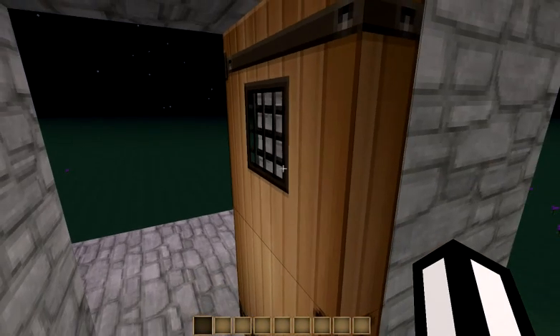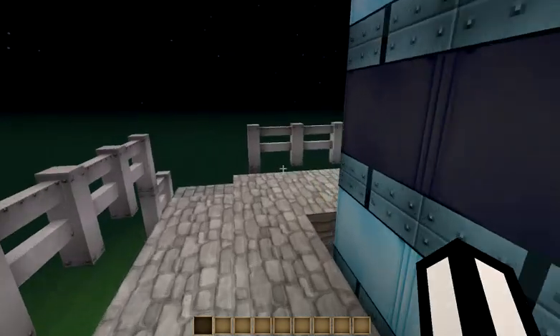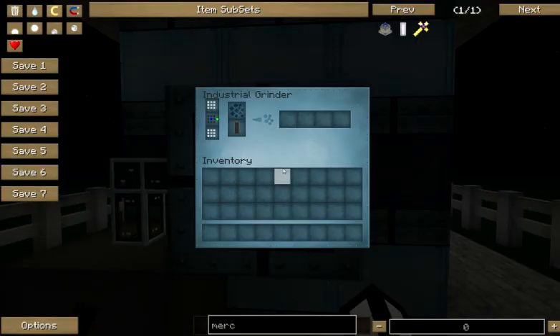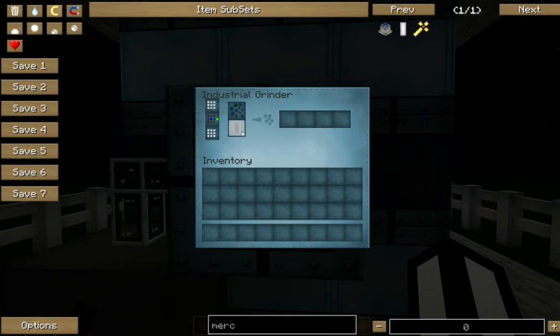Hello, today I would like to show you an advanced crafting technique using Applied Energistics. Many times whenever you're trying to do an on-demand craft, you still need to output into multiple phases of another block.